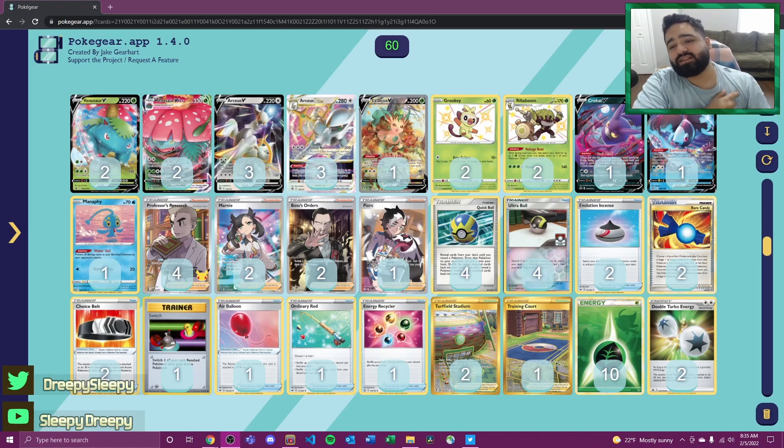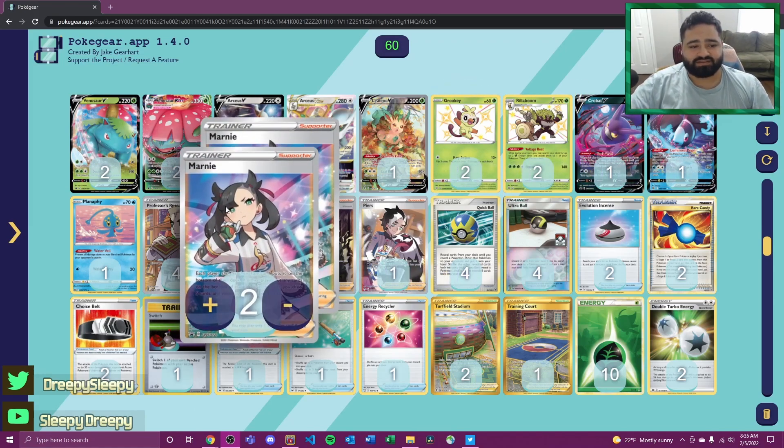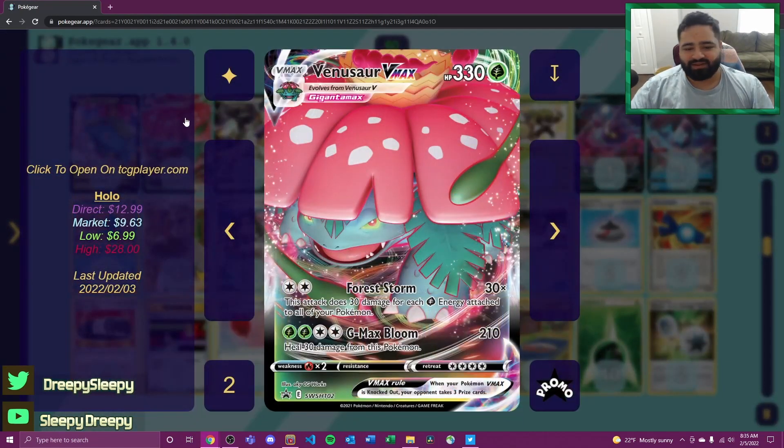Let's get straight into the deck profile starting with the co-star, which I'd like to call Venusaur VMAX. Its attack Forest Storm does 30 damage for each grass energy attached to all your Pokémon on the bench, which can hit some insane numbers. The fact that we can attack with Arceus and accelerate more energy means we don't need a ton of energy out to be doing decent damage. As a backup attack, G-Max Bloom does 210 damage and heals 30 damage from this Pokémon.